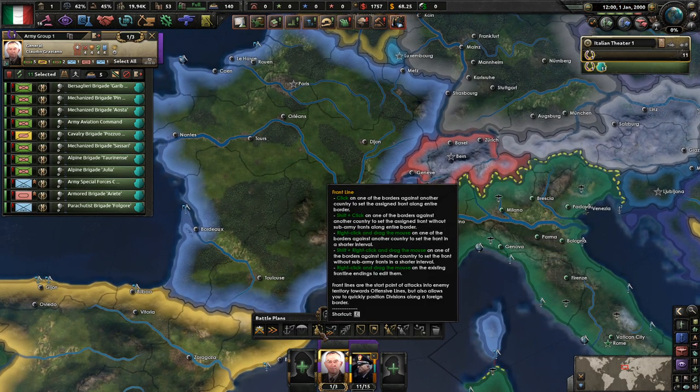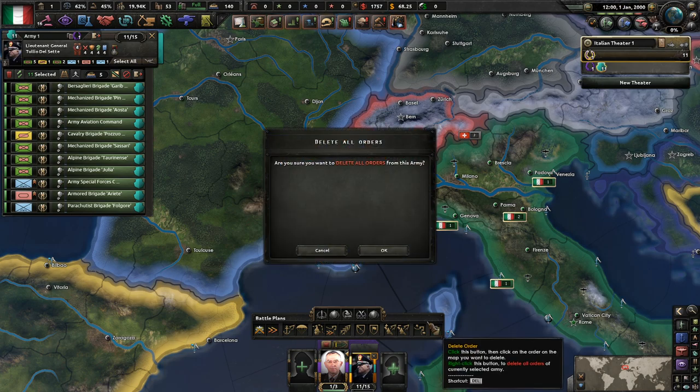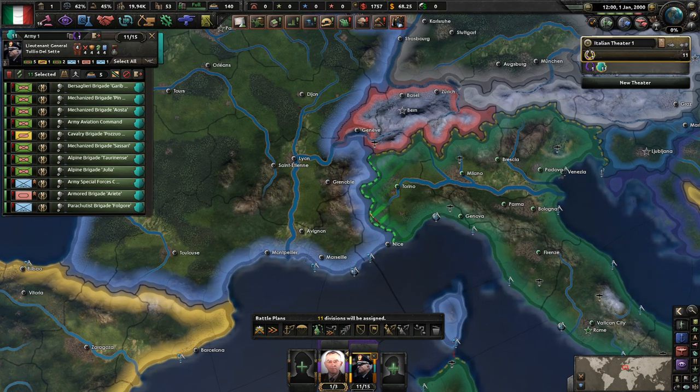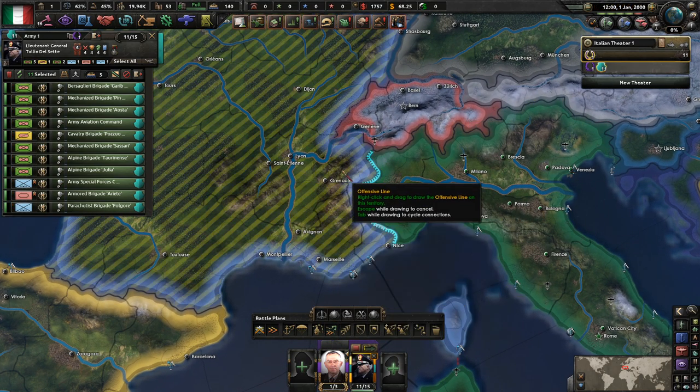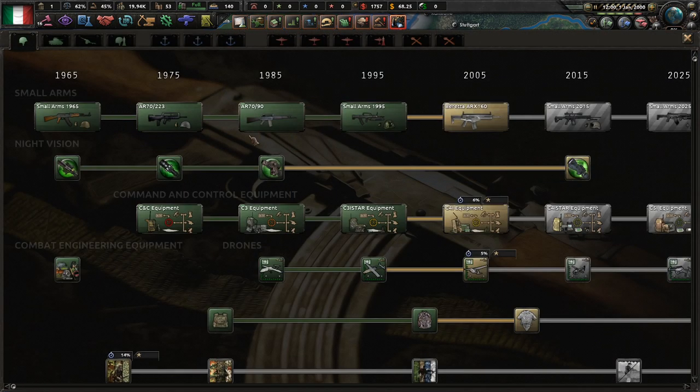There are like so many options that it's actually insane. We'll have a border with France, even though I don't think we're going to be going to war, at least not super early. Now the problem, of course, is that we are currently in NATO and in the European Union — we need to get out of here ASAP. Technology research.